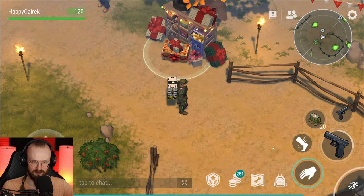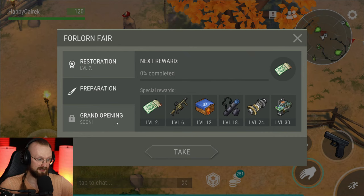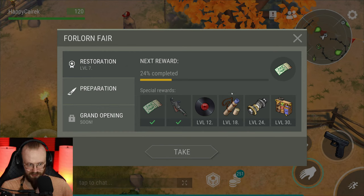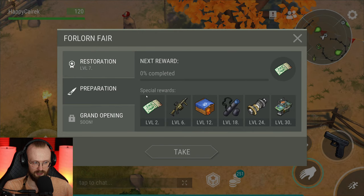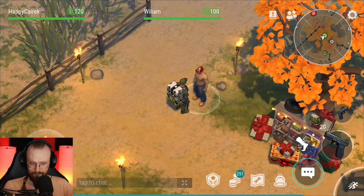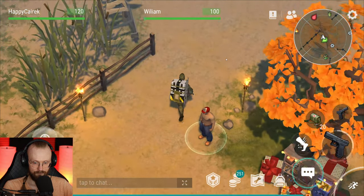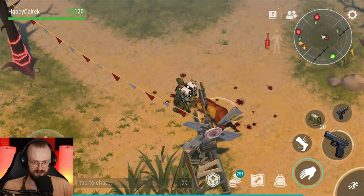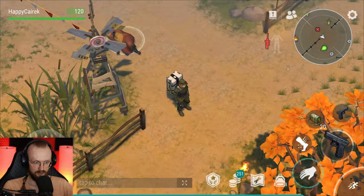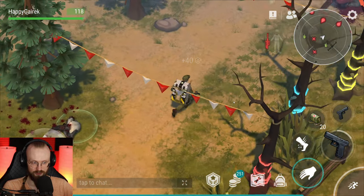So this is exactly the Forlorn event that we had last time. Grand opening coming soon — so again, this thing isn't going to last forever. Restoration is still here but preparing now. We can get these electronic crates in preparation. Let's see what we can do — we can give William these items. But how do we get these rewards and for what? We'll have to figure it out. Let's deal with these fast biters.